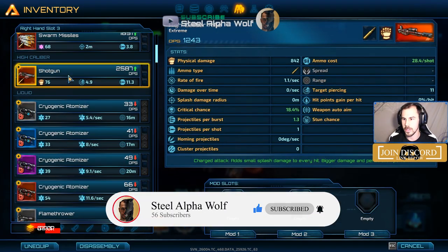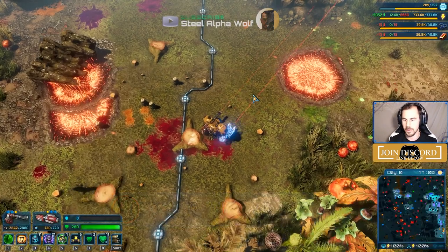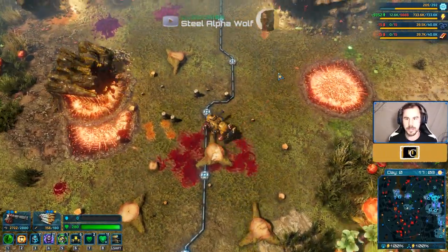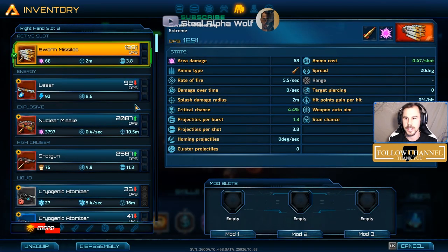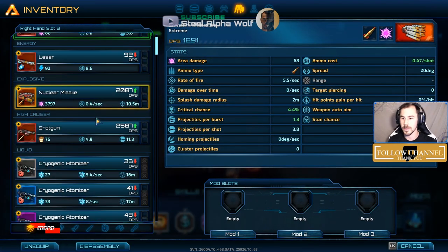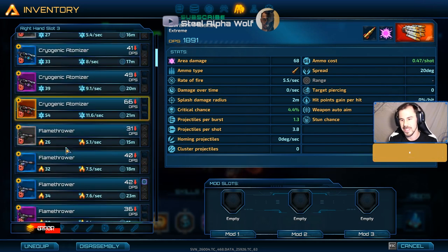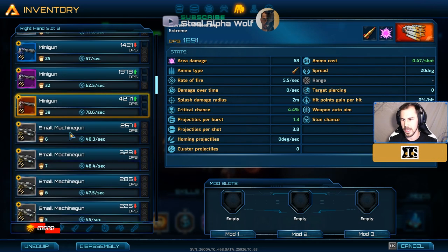Swarm missiles — they just look cool, but I wouldn't say they're particularly useful. They blast a bunch of rockets, but they're very expensive in terms of ammunition, which already has a small pool, so I just wouldn't really recommend them.